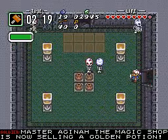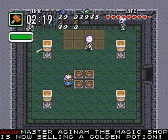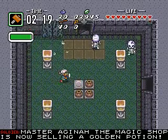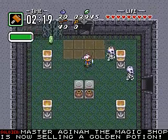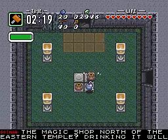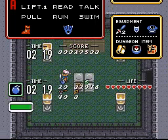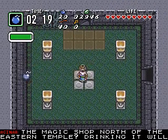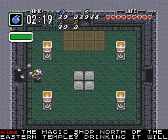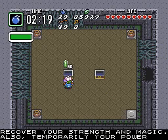Master Regina, the magic shop is now selling a golden potion. That's pretty suspicious — free bombs. Usually if you get free bombs, you'll be expected to use them a second later. Usually. The magic shop north of the Eastern Temple — drinking it will recover your strength and magic, and also temporarily your power.